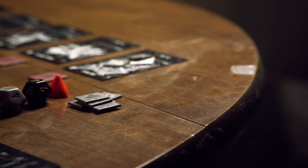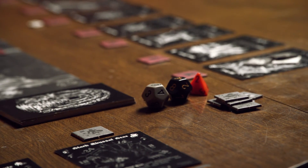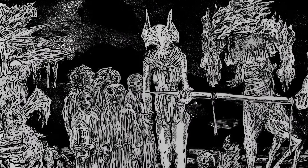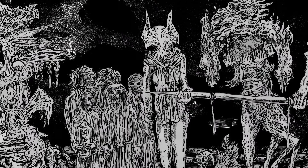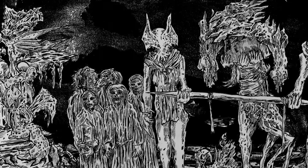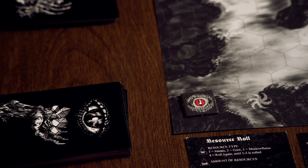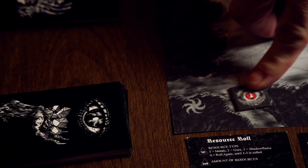After each player has taken a turn, the end of cycle occurs. Players may discuss becoming allies and fight together. Allies can be a good strategy if a player feels weakened, or may need the help of another player to achieve a goal. If no alliances are made, the round is over and a new cycle begins.